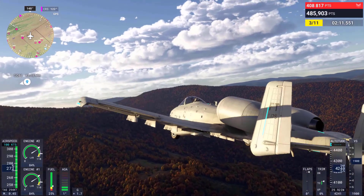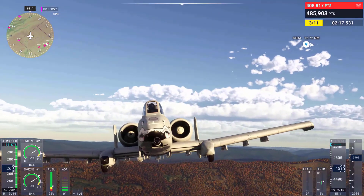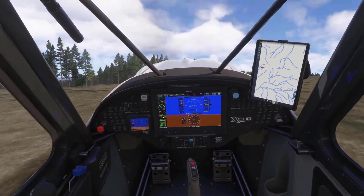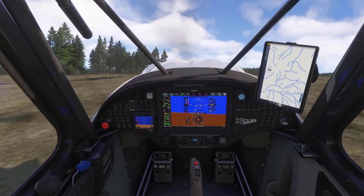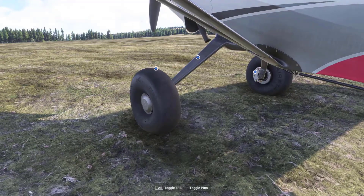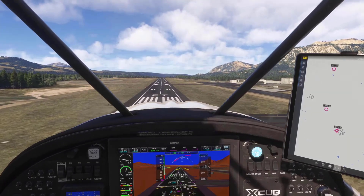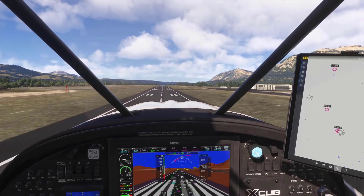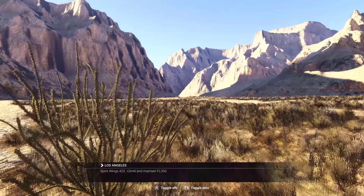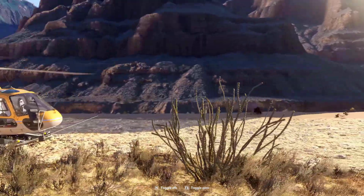Aircraft have always been the heart of Microsoft Flight Simulator, and Patch 1.2.7.0 brings substantial updates across a wide range of models. From system-level enhancements to visual refinements, these changes aim to heighten the sense of realism and immersion. Microsoft has addressed lingering issues related to animation clipping, texture alignment, and flight control responsiveness, with fixes extending to older modular aircraft as well, ensuring updates benefit the entire fleet.